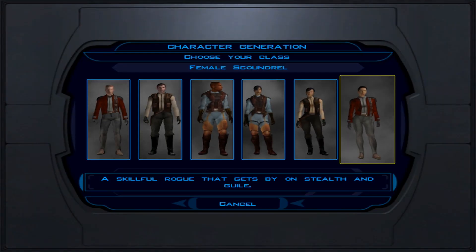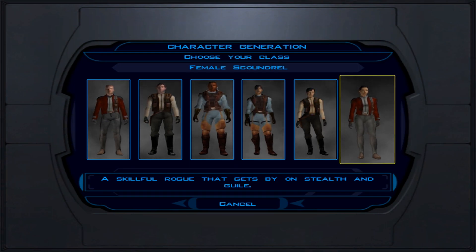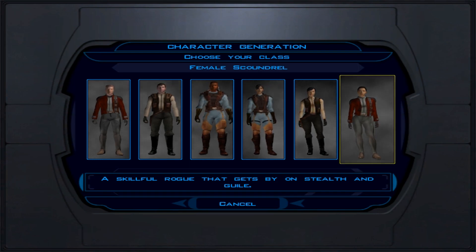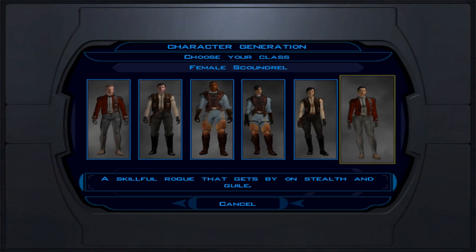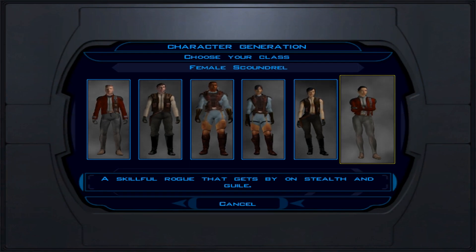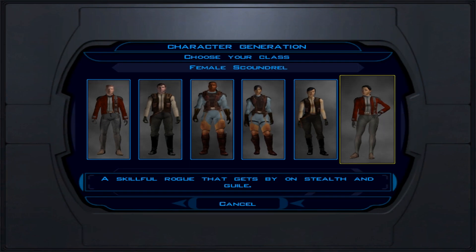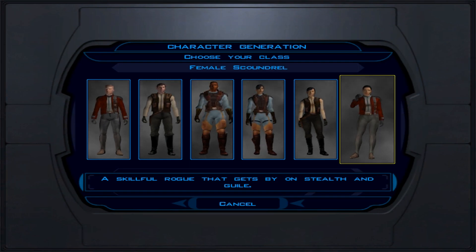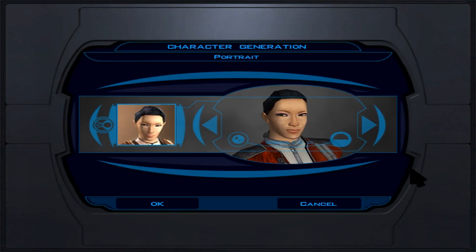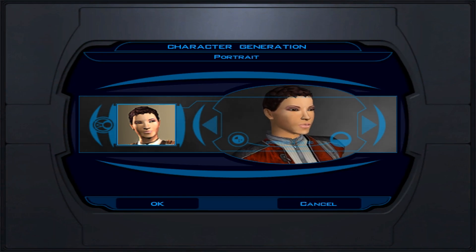A few important things for character creation. Number one, you're playing a Scoundrel, so you need to learn how to sneak attack. You have Carth as a meat shield early on, and you'll get other characters until you reach level 7 — the Scoundrel soft cap. Number two, this is a light side playthrough, so be a good guy or gal — don't do dark side actions. You'll also need concussion grenades early on, especially against rakghouls and a certain bounty hunter.